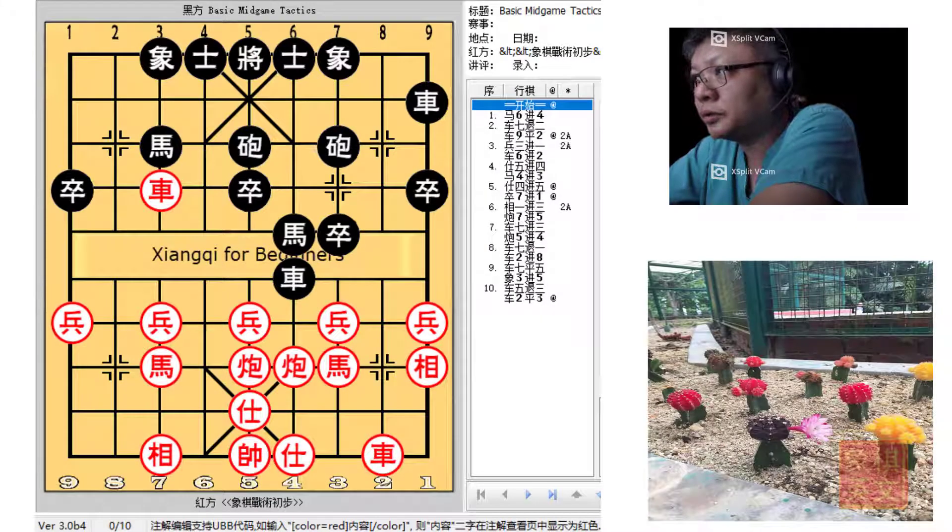Hello everyone and welcome to this week's short video tutorial on basic mid game tactics. This example is the 5th example from Section 1 of Chapter 4, which deals with the topic of trading material. This is from the free ebook available on the World Century Federation website, and the URL is given below.